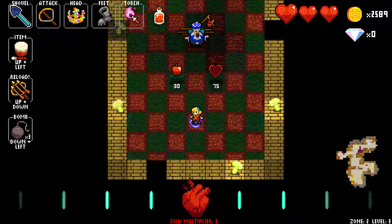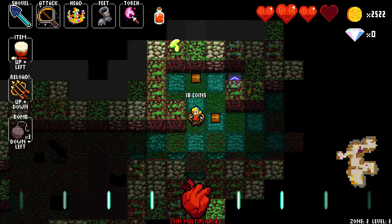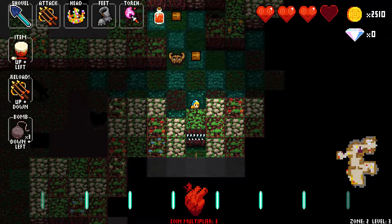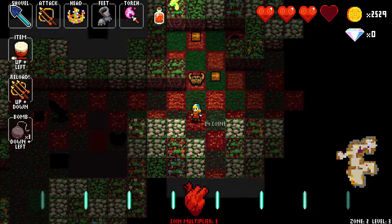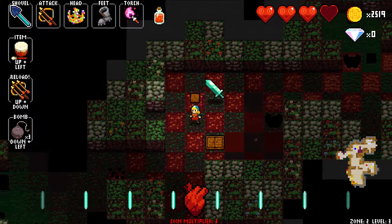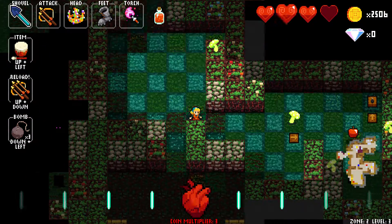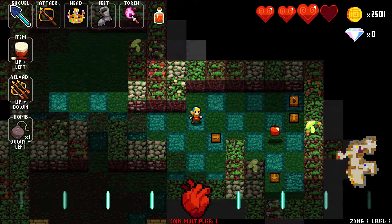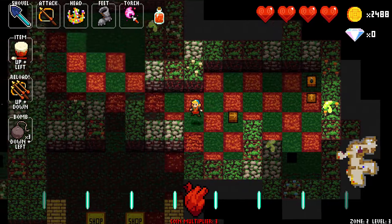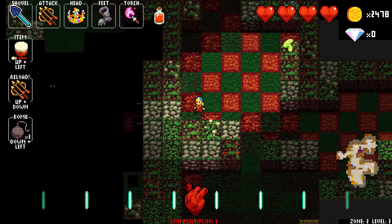I'll take this, and you know what — I'm gonna test this. So we learned something: spike traps do not work if you have lead boots. I knew even if it did hit me, I wouldn't have gotten killed, and I have an apple here to heal some of the damage off. I killed the boss, so I'm not really worried about running the clock over.